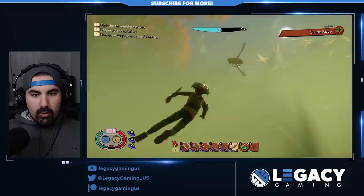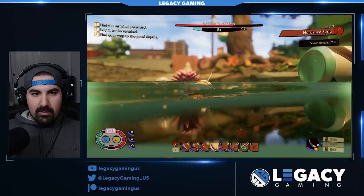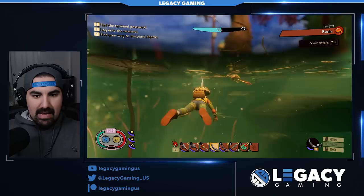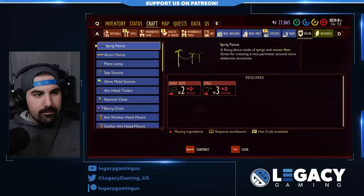Here's the water boatman. I believe this is a neutral creature — let's find out. He's floating upside down. I put the knife out and made sure to get breath so we don't die. He's floating on the top. I feel like they did some model work on him; he looks fantastic. The pattern on the back, the water animation — it's all really good stuff. As expected, we get one water boatman fin, which we can use for a new cooking item.